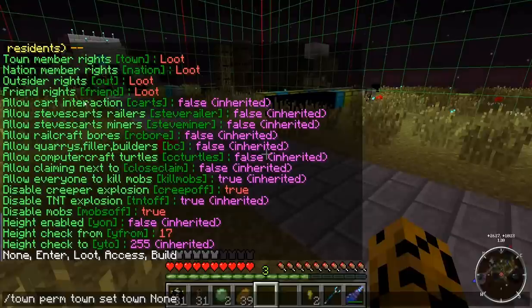You can set that for outsiders as well. And if you have your own plot assigned to you, you can set the plot permission so that town members cannot enter it. There's a whole bunch of functionality with this.